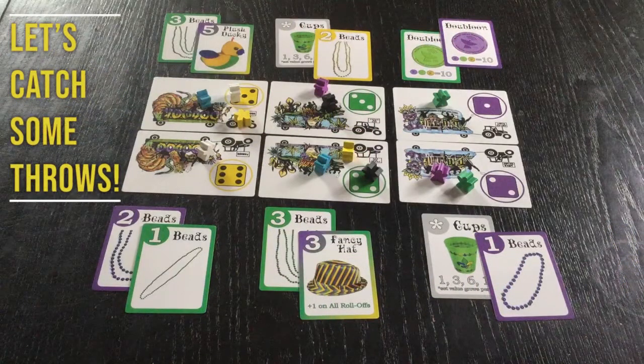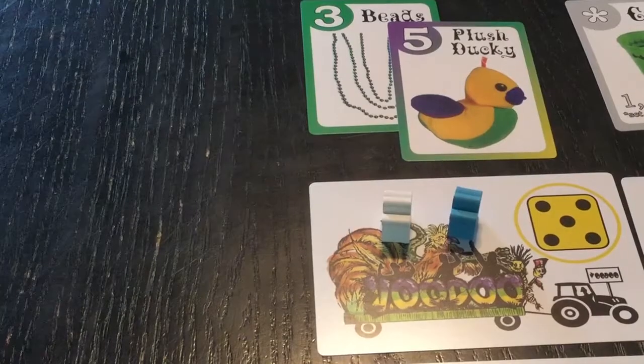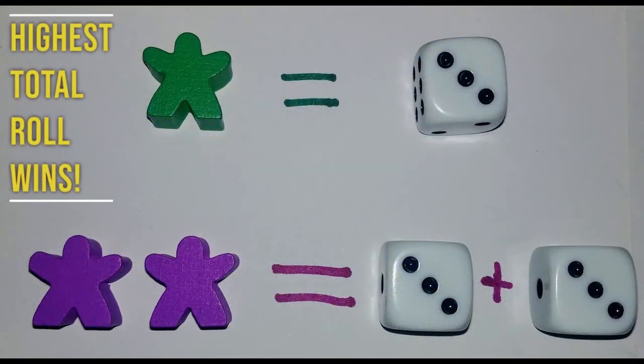Now that the cards are done, let's catch some throws. If your meeple is all alone, you catch the throws. If not, you all dice roll — roll one die for each meeple at the float position. Rolling two dice, you add them together.